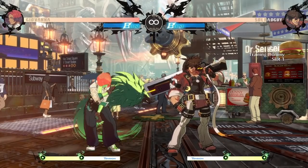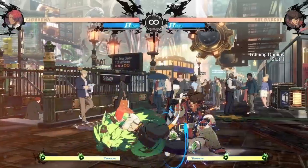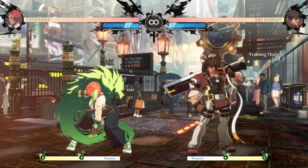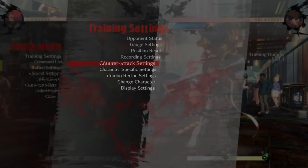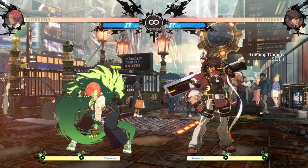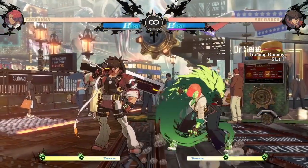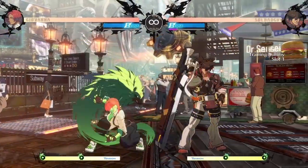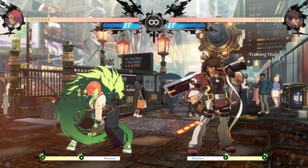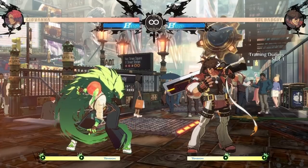This process should be repeated not just from close slash, but from 5K, from 2K, from your 2S, from your far S, from your 5H. You want to figure out all of your options from each of these buttons when they're blocked. Once you've figured out what's a frame trap and what's gapless, you want to swap over to none and find tricky ways to extend your pressure or mix up your opponent. Giovanna has multiple ways to keep herself plus, including close slash, 2-3-6-K, and 2-1-4-S. These are all opportunities to go for a strike or throw - and that's Gio's basic mixup structure.